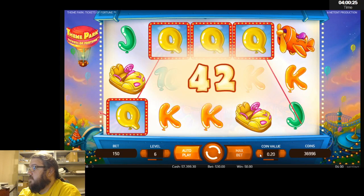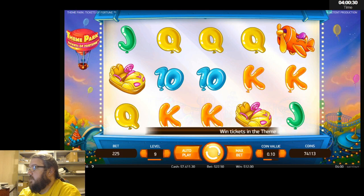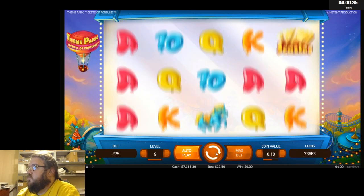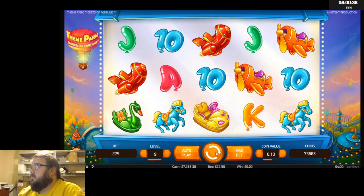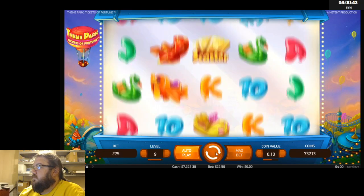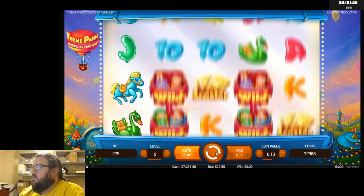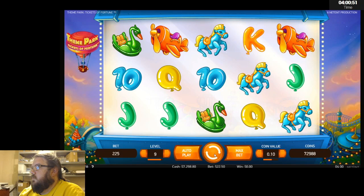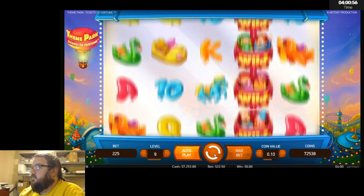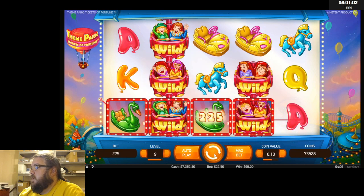Let's go down to the 10-cent denomination and do $22.50 bets, see if that changes anything up. Finally a little something — $99 hit.